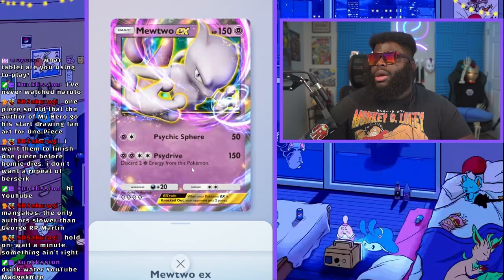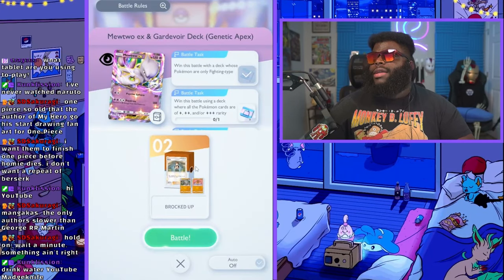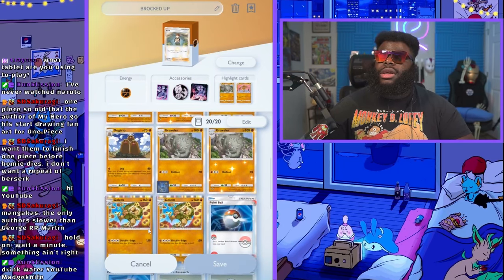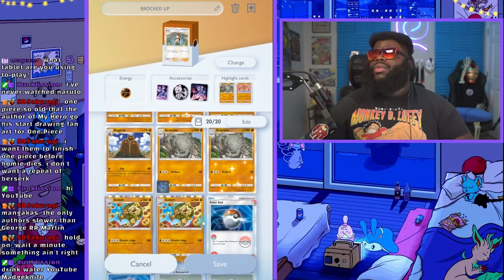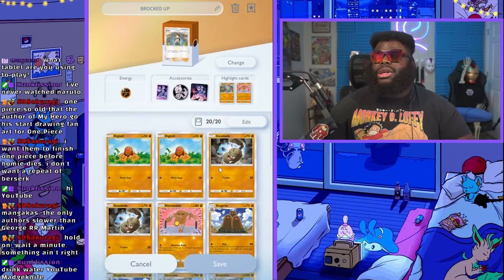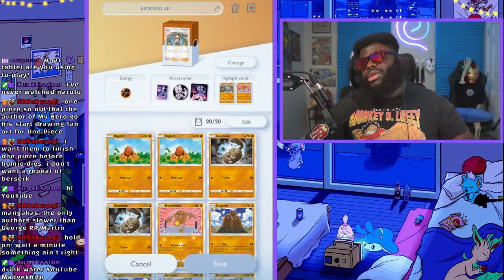Mewtwo is the only EX in the deck and it's going to be worth two points, so that's kind of our little thing we want to do. I think my Brocked Up deck can do this. I love the fact that with Golem you can take out a Mewtwo very easily — you just got to sit back and wait until you get the energy on it, which hopefully if we get some of our Brocks we can do fairly easily. So all we've got to do is get some good luck on our pulls.